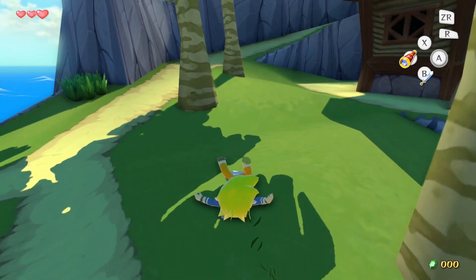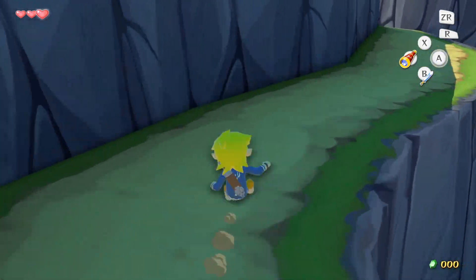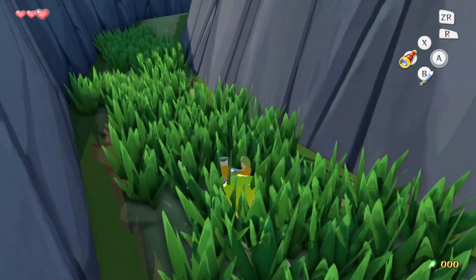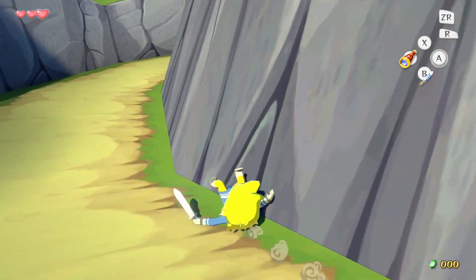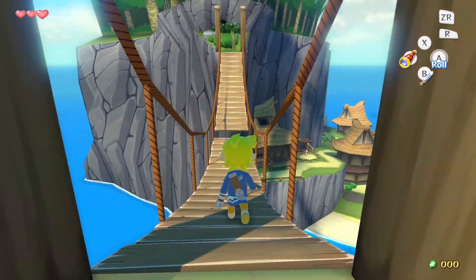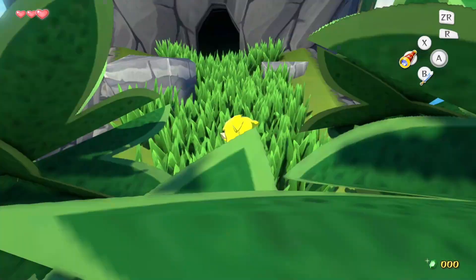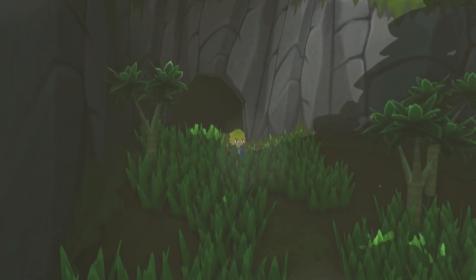Green Ting or red Ting is probably most infamous for people who speed ran The Legend of Zelda: The Wind Waker SD on the GameCube, because there was a glitch called zombie hovering, where you would get Link's health down to zero, spam jump attacks, and you could basically fly. But the second you touched the ground, you would instantly get game-overed — however, that wouldn't happen if when you touched the ground you healed yourself with a red Ting. That's how people would skip the Puppet Ganon fight in the SD version.